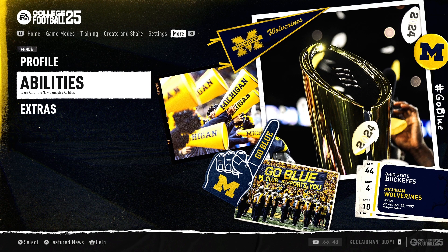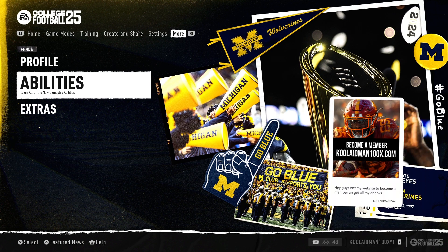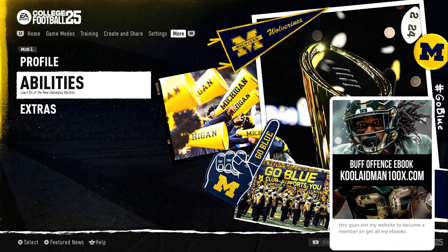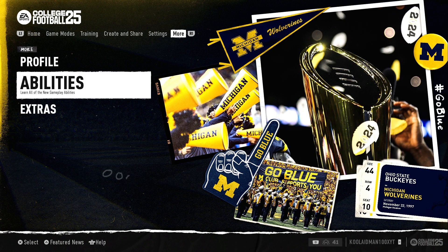Before we jump into the video, make sure you visit my website koolaidman100x.com. You'll be able to get the ebook 'Buff Offense Custom Ebook' that I made — you can get it for two bucks. Or you can become a member on my website and get all the hidden tips and tricks I find in the game. Membership will also include videos posting soon — more trick plays, ebook breakdowns. Also, my passing setups and running schemes will be available as a membership exclusive instead of a separate ebook.